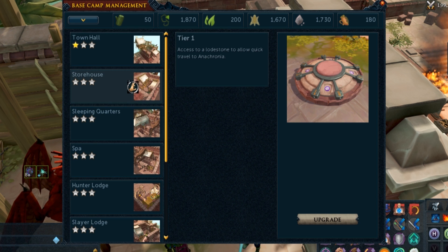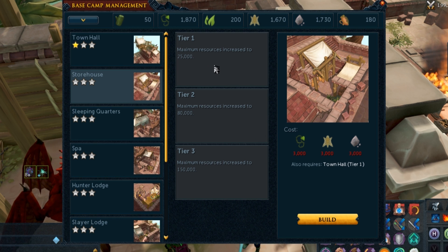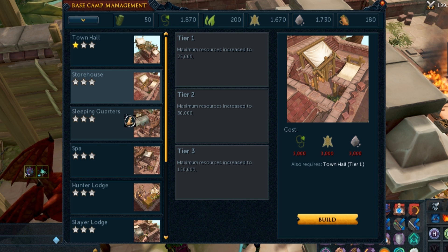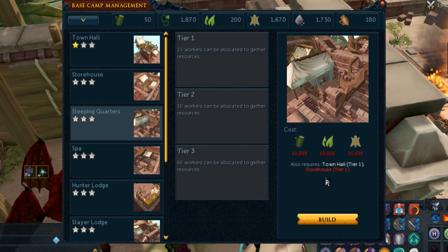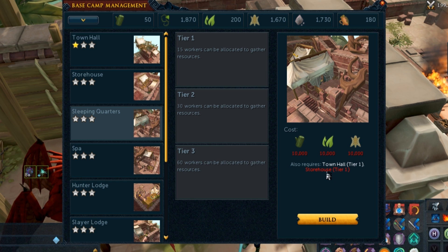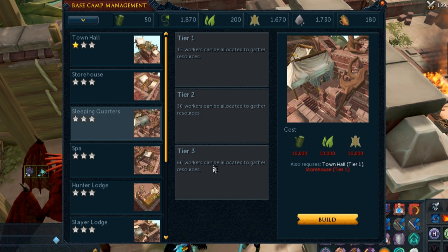The first upgrade you get is a storehouse, which is required for the tier one sleeping quarters and spa. Once you have that, you can upgrade your storehouse, which is a requirement for all other things. Sleeping quarters will be a very key unlock — it takes you from 10 to 15 workers at tier one, 15 to 30 workers at tier two, and 30 to 60 at tier three. That's going to be insane and so useful.